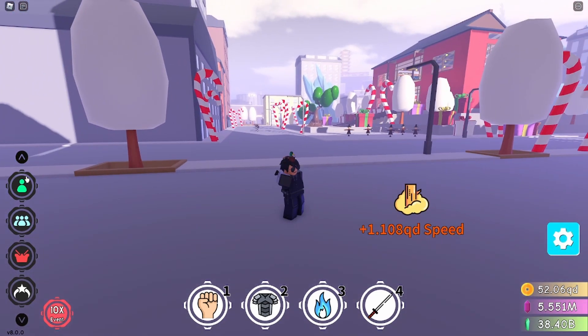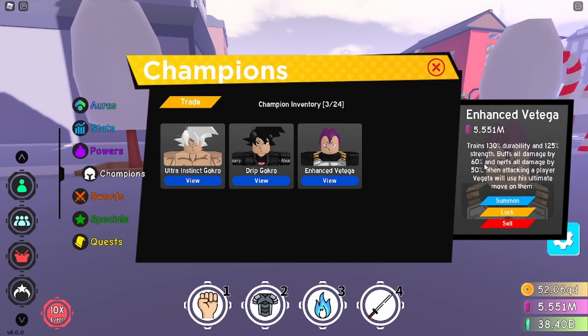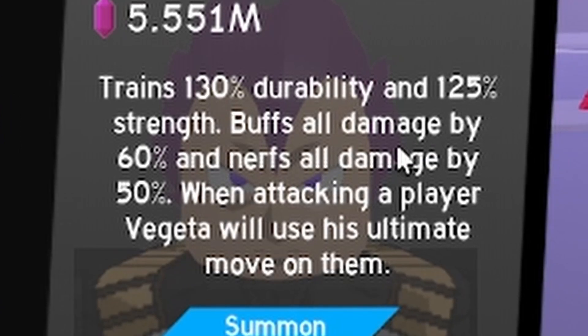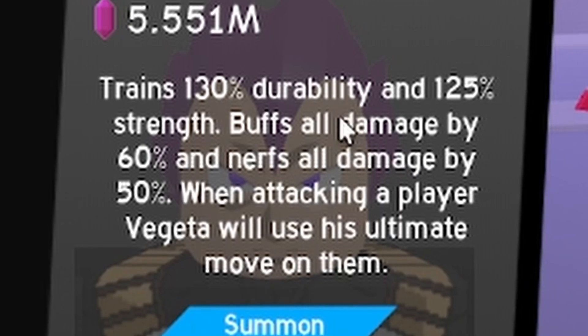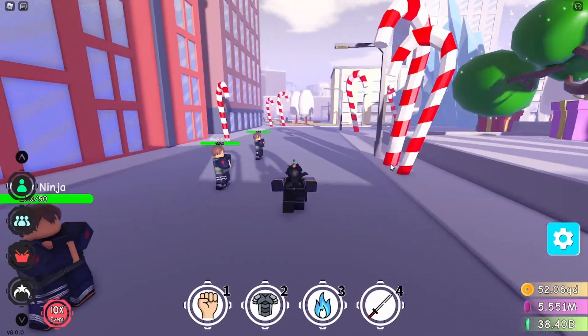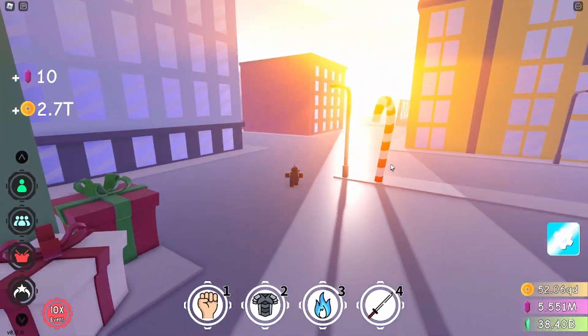The way to do this is by obtaining the Enhanced Vegeta. It trains 130% of their ability, has 125 strength buff, boosts soul damage by 60, and nervous soul damage by 50. When attacking a player, Vegeta will use his ultimate move on them — and that ultimate move is the power that's absolutely broken right now.